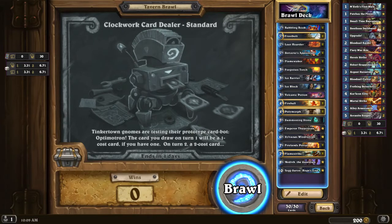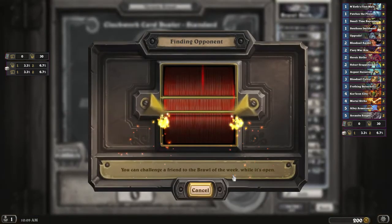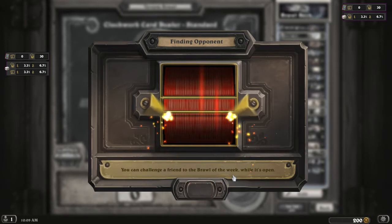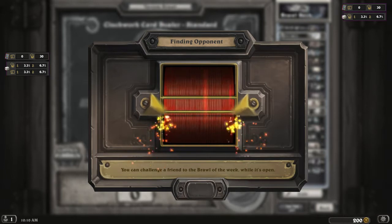Welcome to another video. So we're doing this week's Tavern Brawl - Clockwork Card Dealer. Basically, we'll get a 1-cost, 2-cost, and so on all the way up until 10-cost at the end of the game. So it'll be interesting to see what cards we can get. I built a deck that will work - pretty basic Mage.